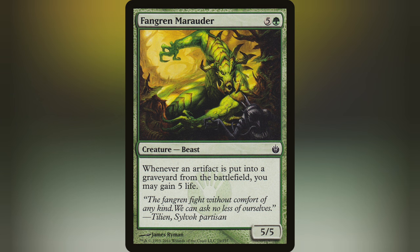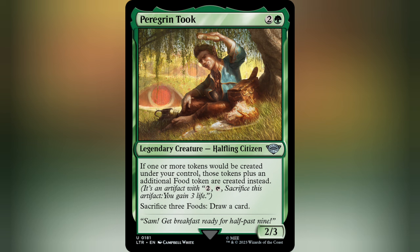And Fangren Marauder can make your life total all levels of insane whenever you eat food — which, relatable, I feel great when I eat food. Overall, I'd say this deck runs at probably a 5 power level with an underlying 6 creep. There are infinite combos, but as previously mentioned, you need to jump through hoops to get them, and it isn't a guaranteed win if you do pull it off.